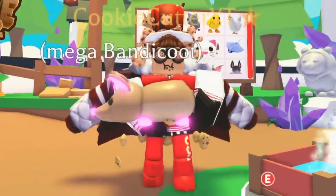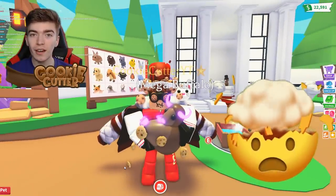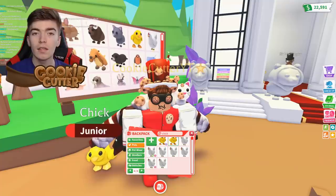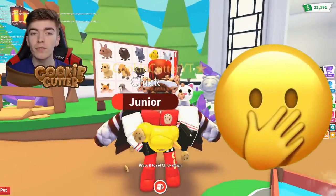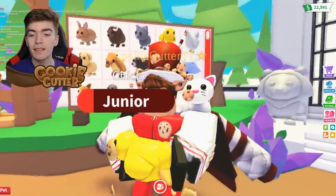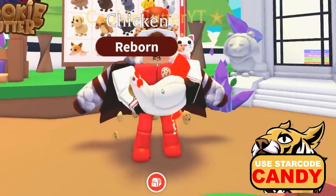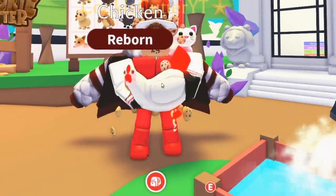Number one is the Bandicoot, only available from the Aussie Egg. Number two is this cool Buffalo. Number three is the Cat, probably the most recognizable pet. Number four is this Chick — it's non-obtainable and you could only have got it from the Easter event in 2019, making this pet impossible for new players. And the last pet on the first row is the Chicken, right after the Chick. It was available from the Farm Egg and is now non-obtainable.